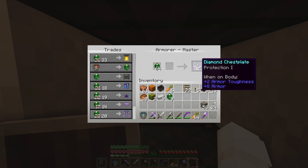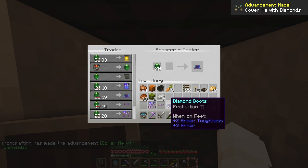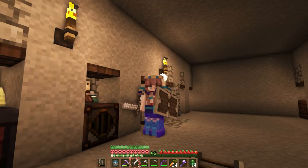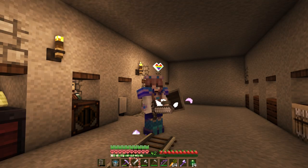Several boring minutes later — this villager has a full set of diamond armor for us to trade now. Let's go! Not the best enchants, but honestly I don't even really think that matters. We have 42 levels and we can always use the enchant table back in our house. The other villagers that we have have diamond tools and weapons, which is really good.